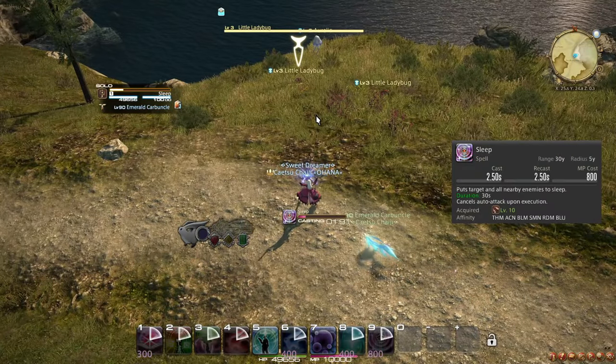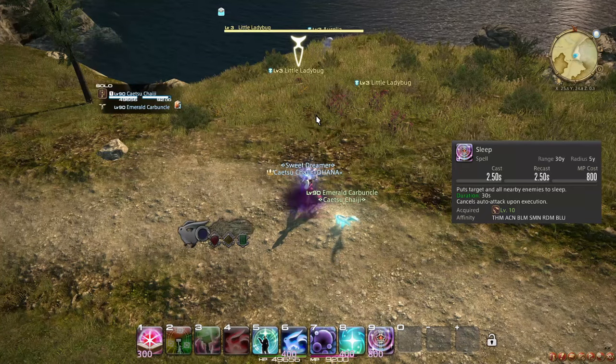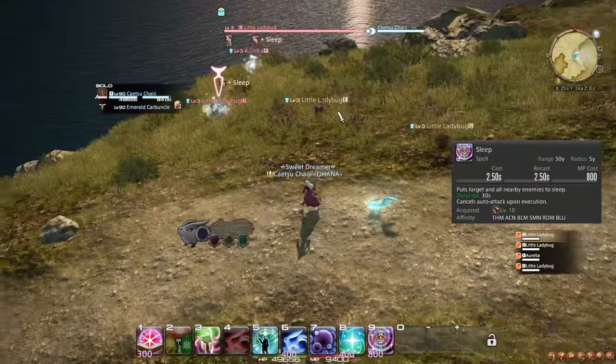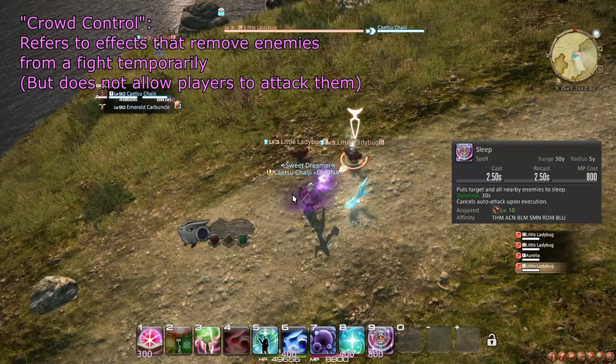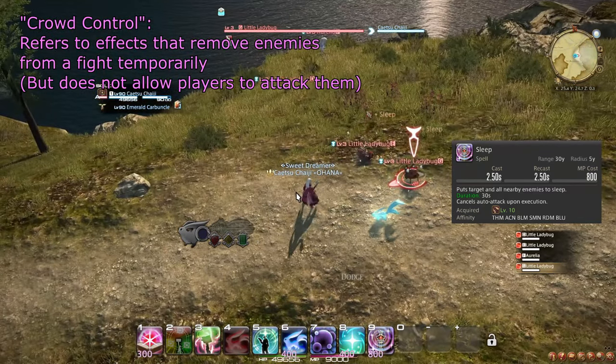Also at level 10, you learn the role action and spell Sleep. However, outside of extraordinary or perhaps solo situations, crowd control is rarely used at all, so you may never find this spell very helpful.